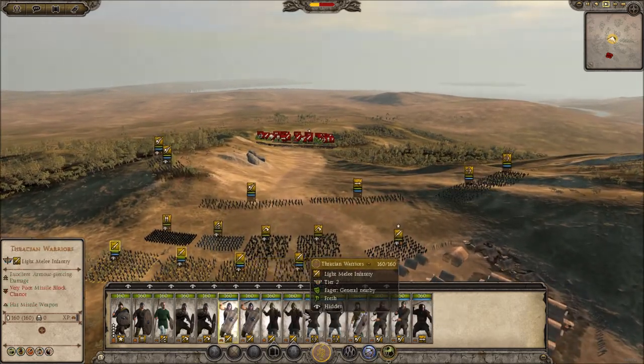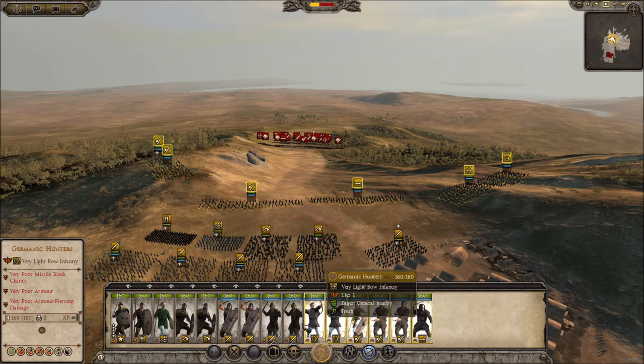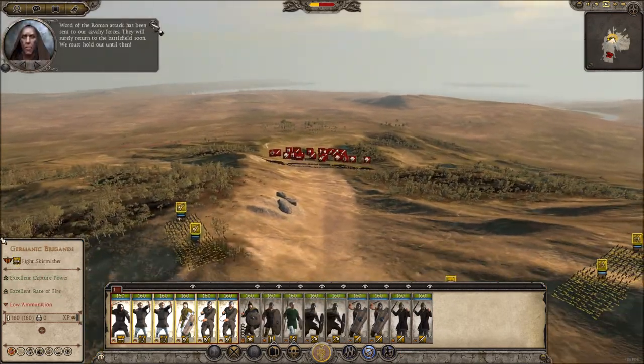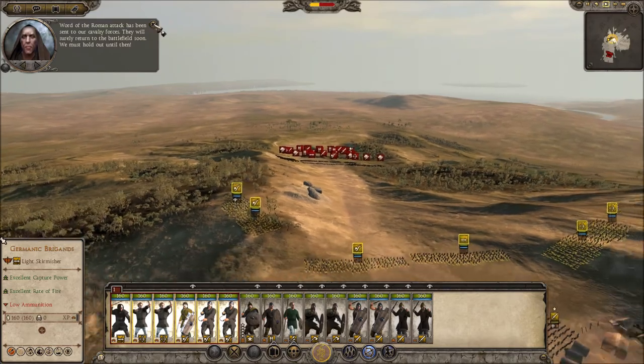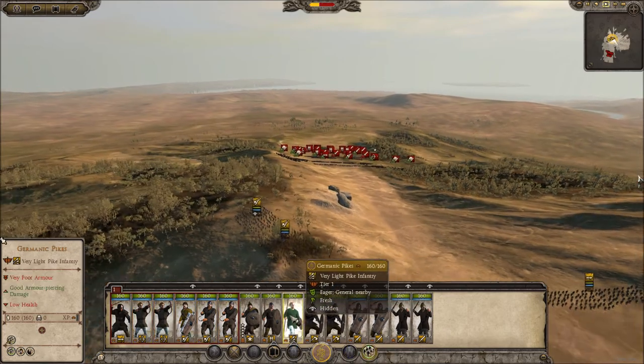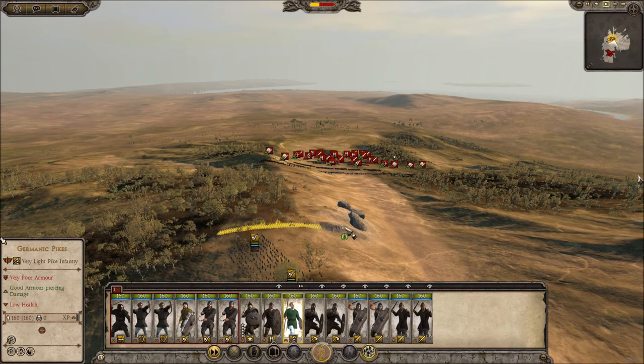Let's see how we're going to set this off. These guys are all skirmishers. Hopefully if the cavalry don't return in time we're pretty much just going to die. Let's set these guys up here to stop the enemy cavalry flanking around us.